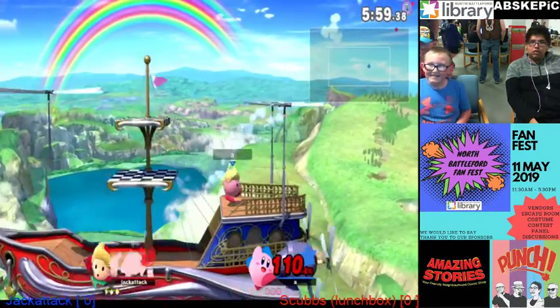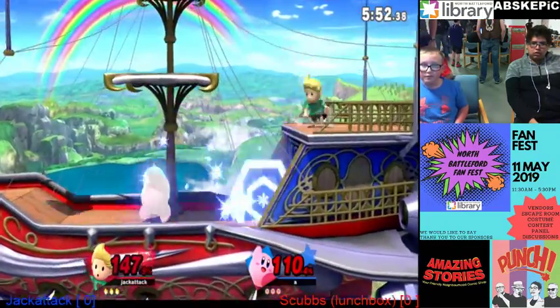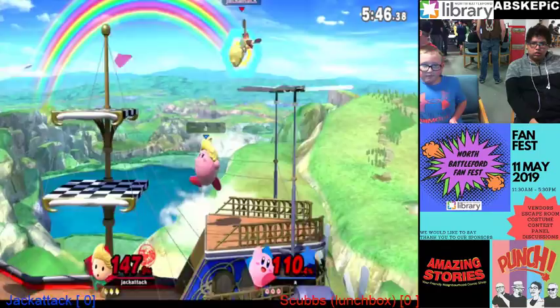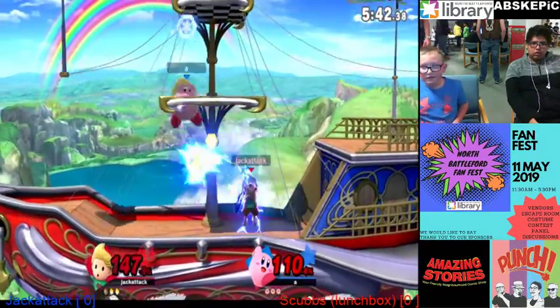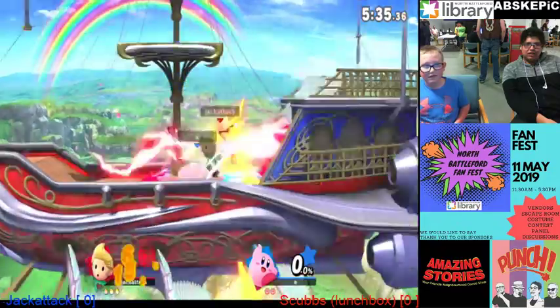It's always funny looking at Hazardless Rainbow Cruise. One more PK Freeze war. Scubbs has got to land that PK Freeze — but goes to Jack Attack. They're pretty much one full PK Freeze away from that. And that's the first stock for Jack Attack. Good job.